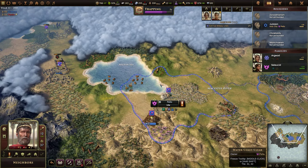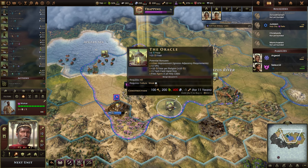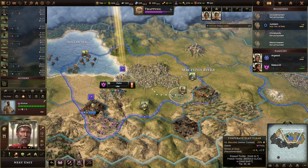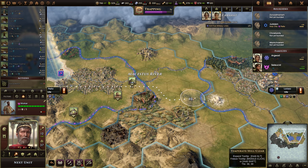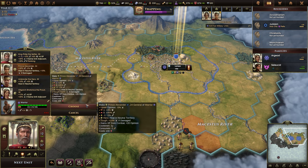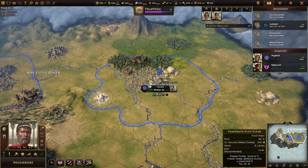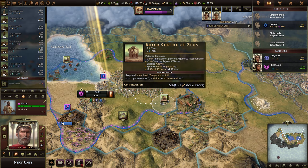Let's convert to Judaism. Very nice. Now we have this new worker. There are a lot of things we want to build — we could build the Oracle, but we don't have the stone; we need quarries. The Shrine of Zeus is going to give us orders and culture. I think that's what we want. It enables Acolytes and gives plus one order per adjacent wonder — that's cool! So we're actually going to want to build that right next to the Pyramids.